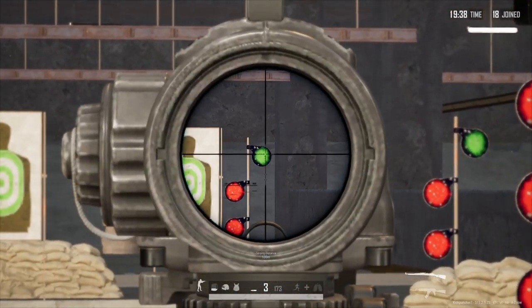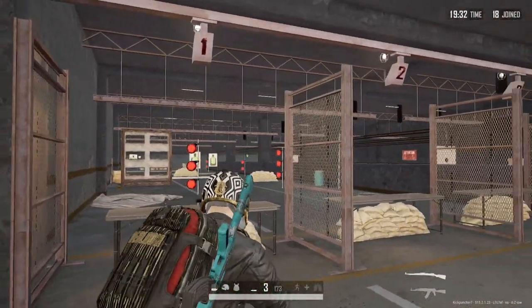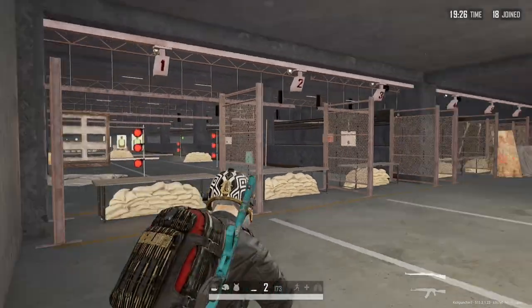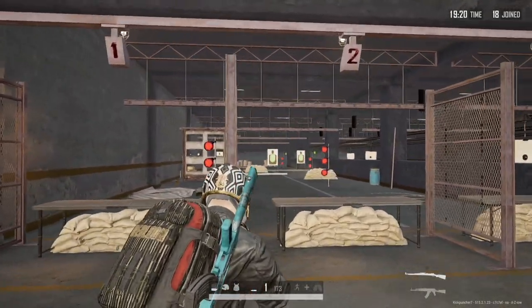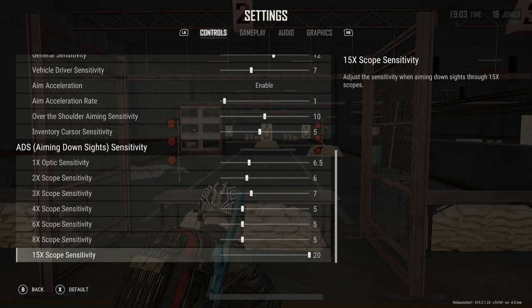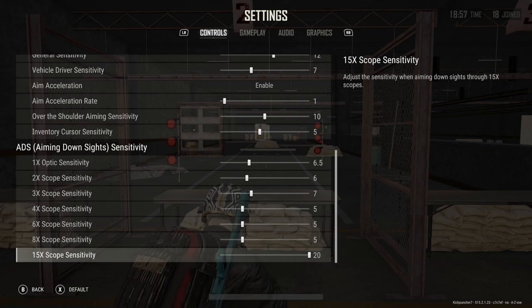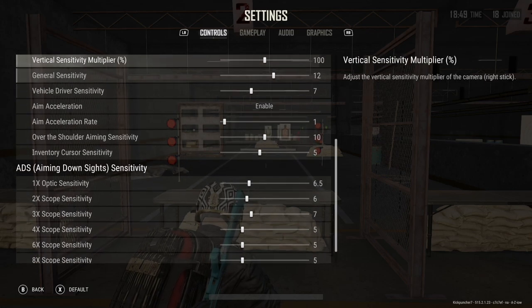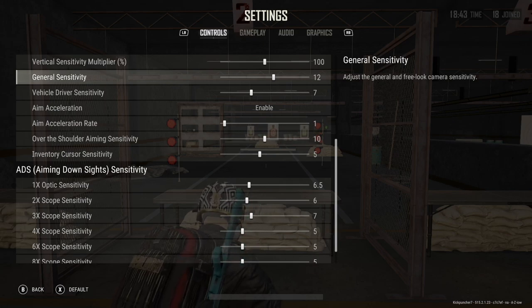Again, the same principle applies here: if you center up your target first, you're already practically there — it should just be minor movements. Instead of trying to aim while looking way over here and then having to find the target, make sure to center up your target first, then aim, and you're already there. You don't even have to move that much. Keep your ADS settings somewhat on the lower side, keep your general sensitivity settings a little bit higher, and practice centering up your target before you aim down sights.